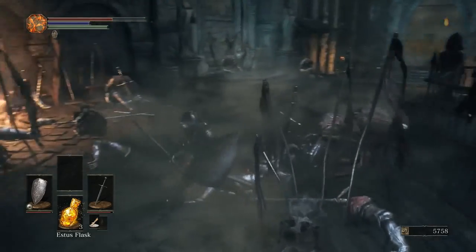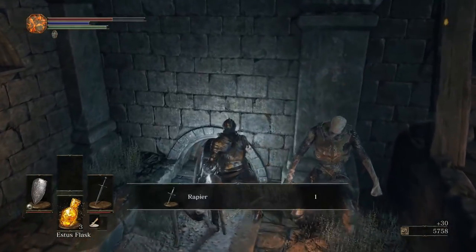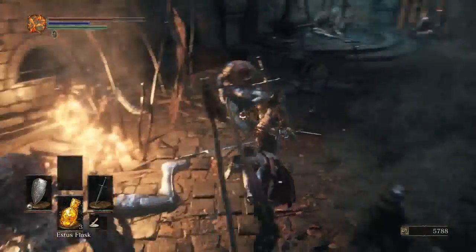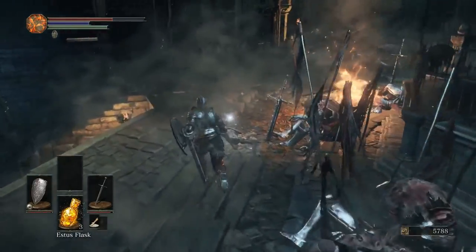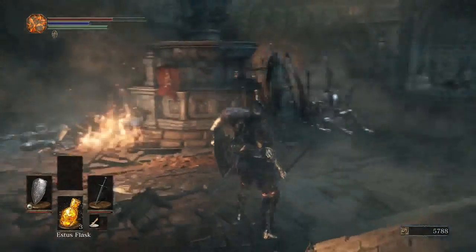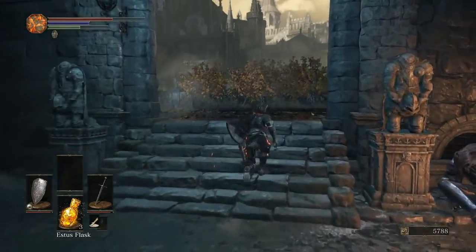We're actually very close to the boss of this area, but there's a shortcut we can open and a lot of stuff that we can pick up. I'm definitely gonna go and infuse my weapon before we do any of that also. So let's just walk around here and pick up what we can find. I think I'll just go and unlock the shortcut now — I think that's the best thing we can do.